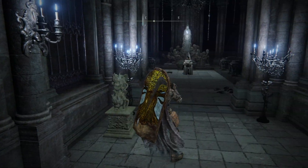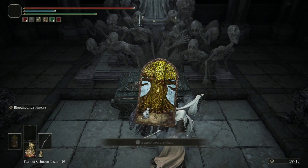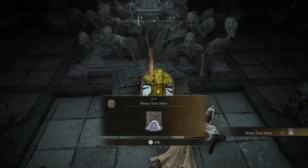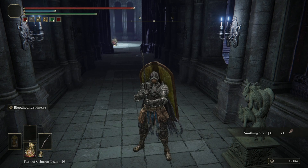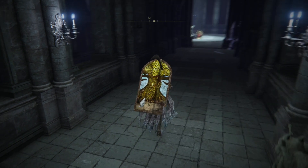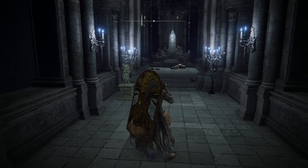Beat this person down — we want that. And bam, we have the Mimic Tear Ashes. Probably my second favourite out of the ones I've used — the Blackknife Tiche, I think, is probably stronger depending on what you've got equipped. Hopefully that helps you guys out with the location of the Mimic Tear.